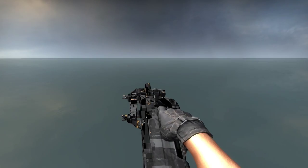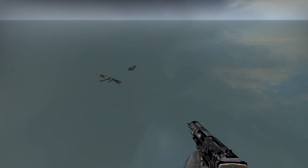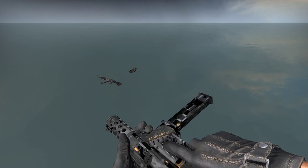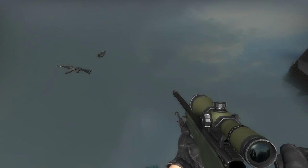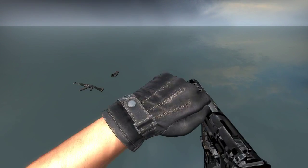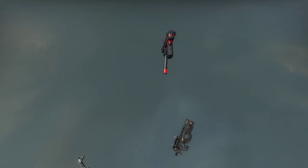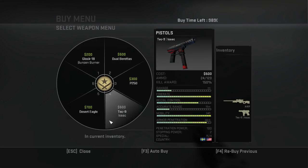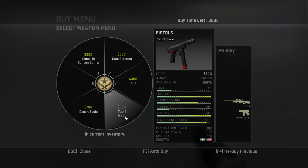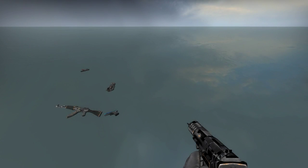Let's move on to the next weapon — the Desert Eagle. There seems to be a bug happening here. I'll just show you like this. The Desert Eagle version is called Blaze Card and it's 28 cents, pretty cheap.